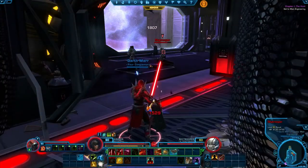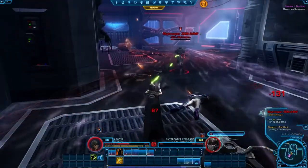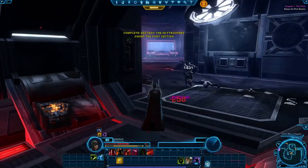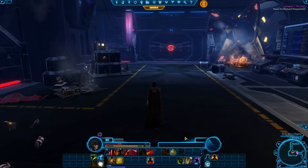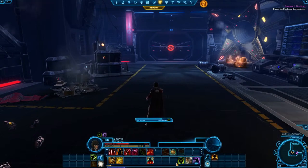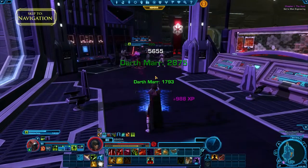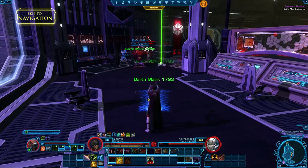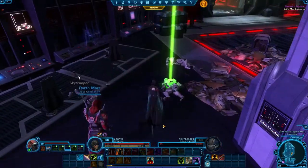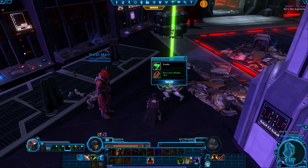Once you get a feel for the ability bar, there are a few other things to keep in mind. First, always make sure your health is at 100% before entering combat. Each character has a healing ability that can only be cast outside of combat. Your character's heal ability is located here by default. Pressing it will make your character return to full health over the course of a few seconds. Once you have defeated all of the enemies in a group, look to see if they dropped any items for you to loot. Any dropped items will be represented by a beam of light and can be collected by right-clicking on it and selecting the items you would like to pick up by left-clicking to accept.